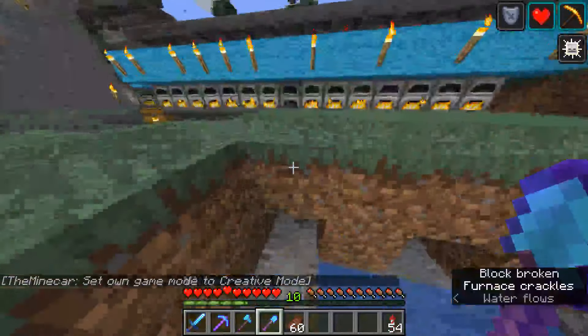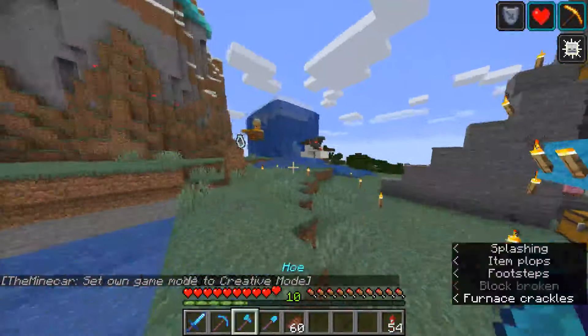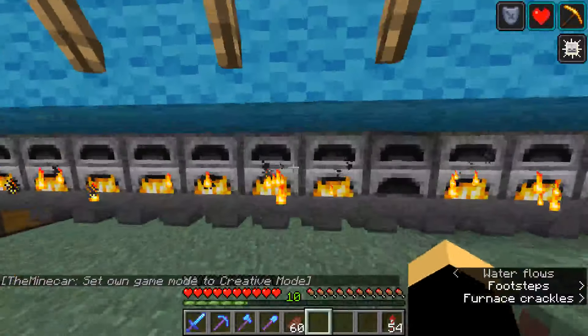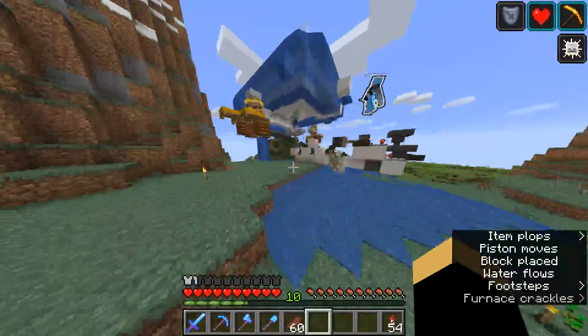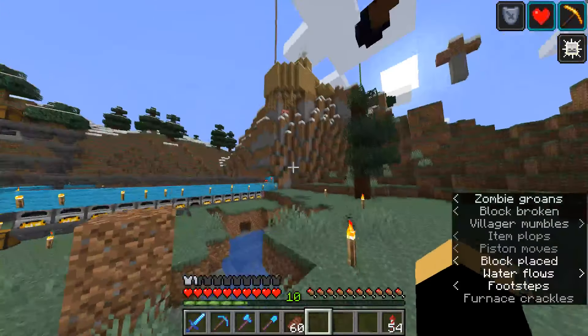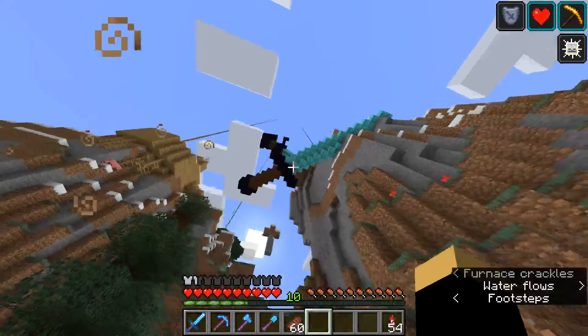I'm confused about what happened. I'm stuck. So yeah, here's the super smelter — it smelts. And then there's that cross in the sky, a sword, a dagger, and a hammer.